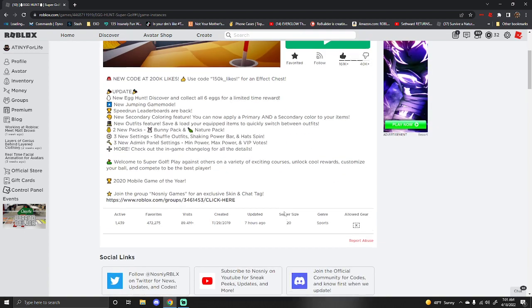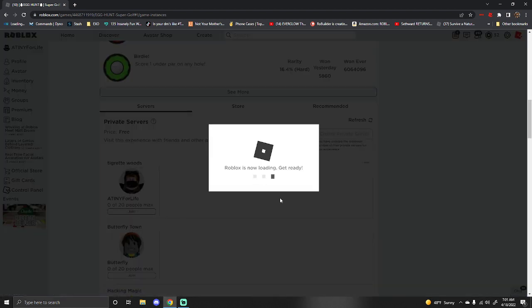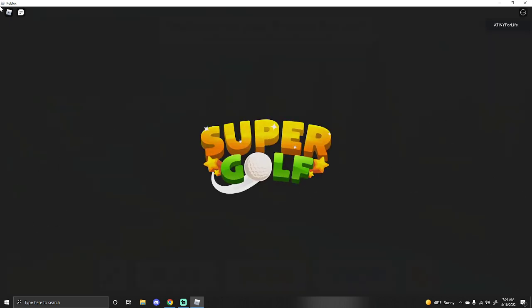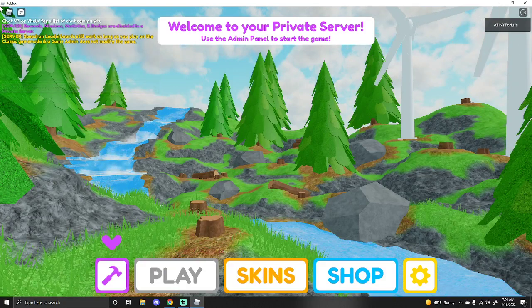We're going to go into my VIP and we're going to look at the egg locations. The eggs don't show in VIP, but I can show you where they are. There is one that I'm having a really hard time with. People have said that there's one on Hole 1 beyond the hole on Grove. I have yet to see that, so if you can confirm or deny that in the comment section, that would be great.